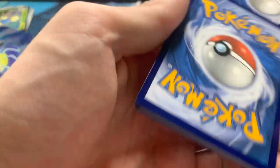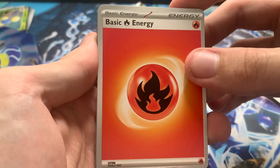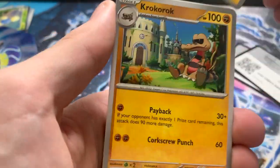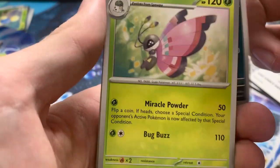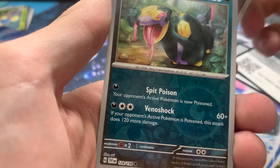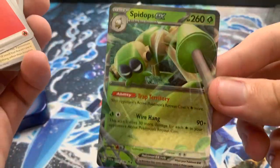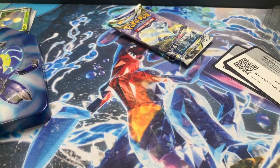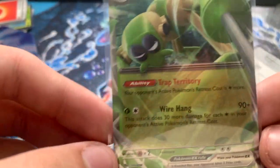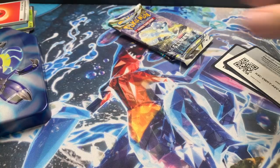Code card. This is my first video on this channel, but I do plan on making more. I plan on opening some Temporal Forces coming up soon. This pack has Basic Fire Energy, Lechonk, Durantula, Watchog, Croagunk, Muk, Vileplume, Doshbun, Miriam, and a SpyDops EX. That's two hits from three packs — that's pretty good! It's not a very sought-after card, but an EX is an EX, I'll take it.